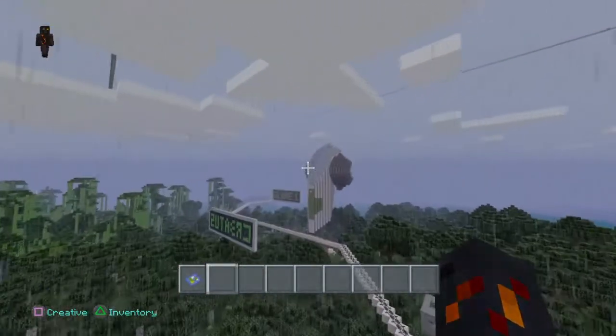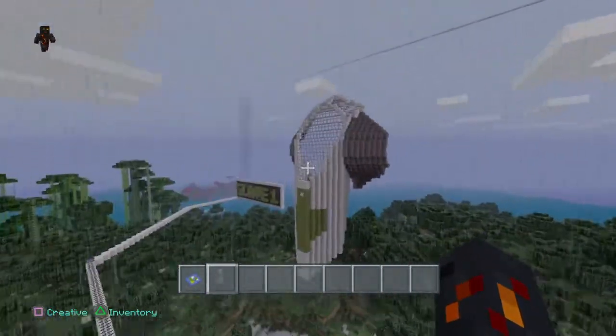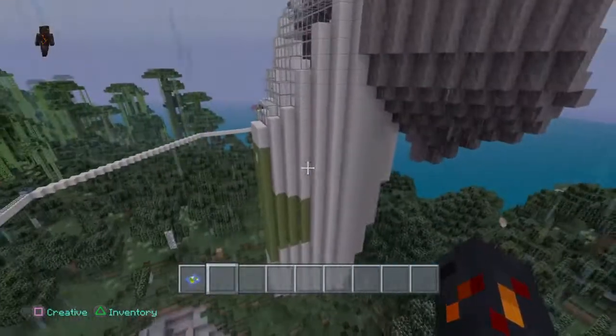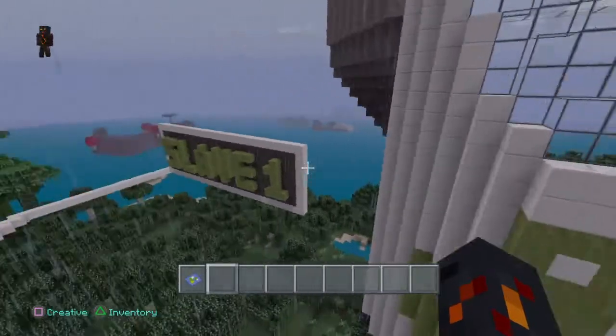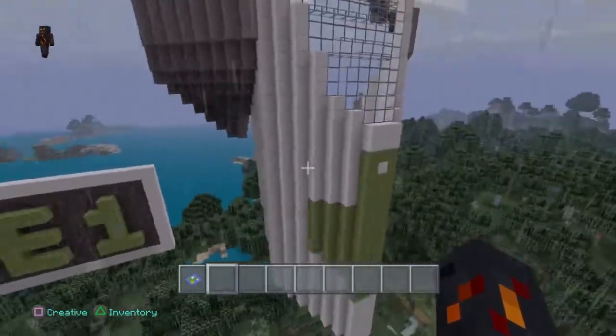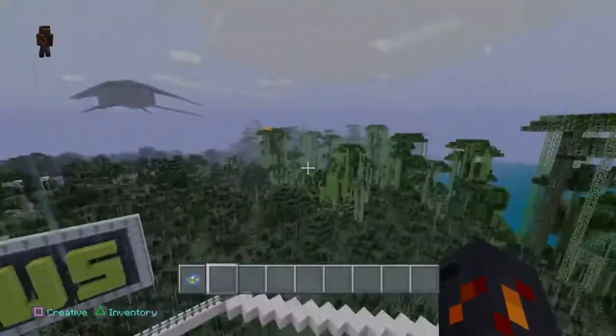And this is Boba Fett's ship. They're not completely done with it. Oh yeah, the Slave One — yeah, there's that.